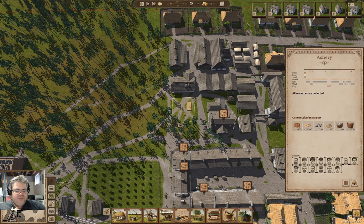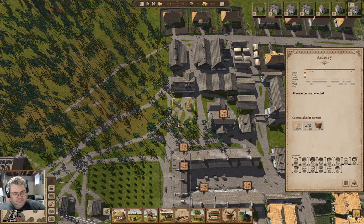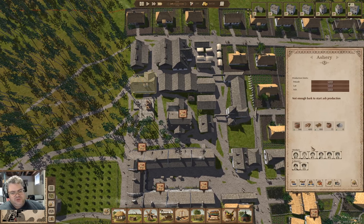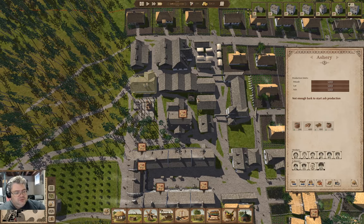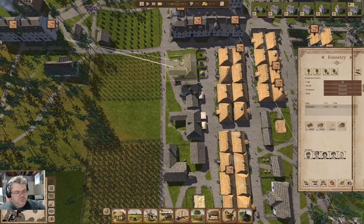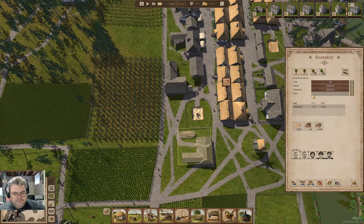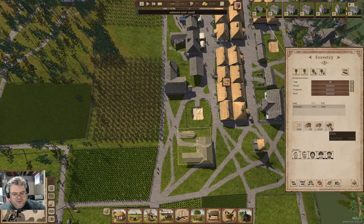The ashery is making its progress. In here I've got a full complement of workers, so I think I'm going to need to be producing bark here. We'll produce bark there.